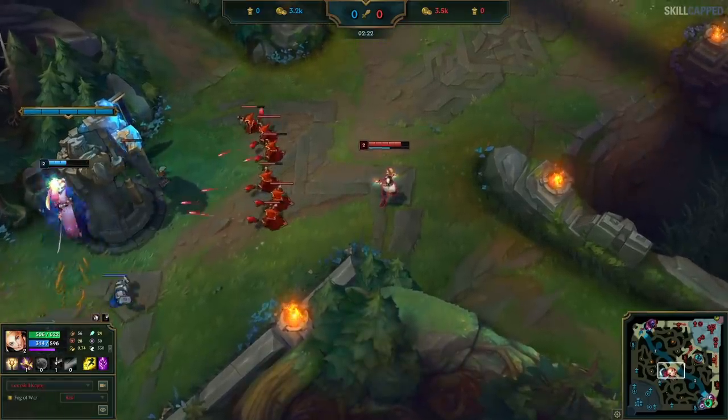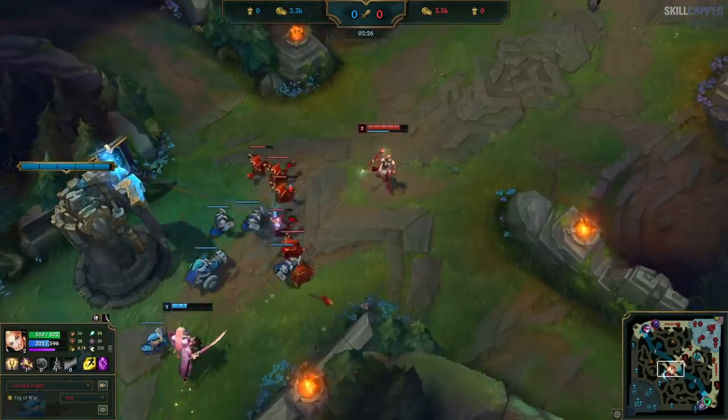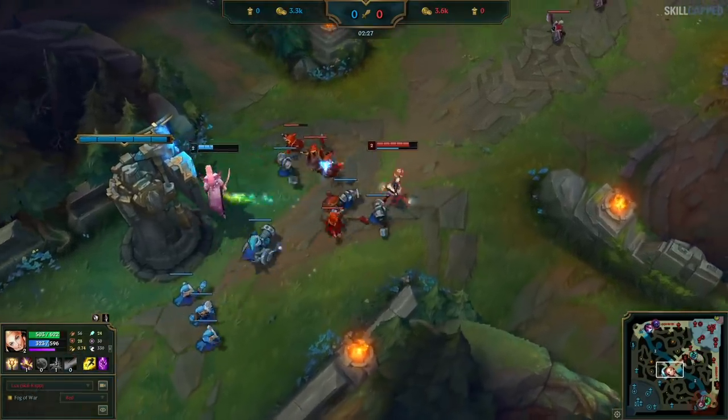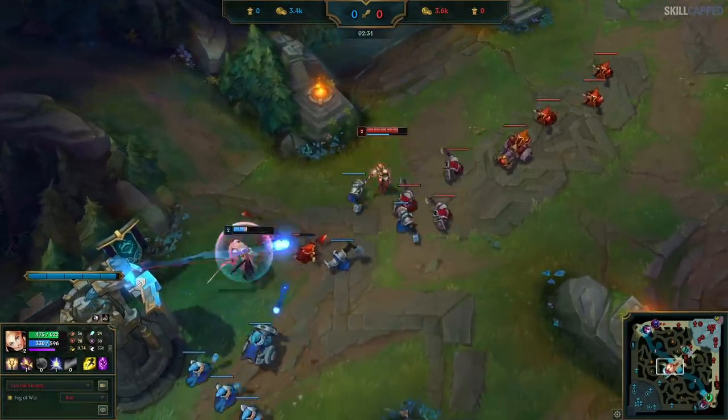Now watch how I'm positioned — I'm standing just like before, ready to punish if he ever walks up to CS or even gets into range of me. This is how you need to be punishing bad positioning from melees. Even with all the sustain he has, he's still this low already. And just like that, the lane is over.